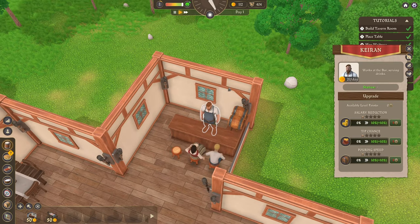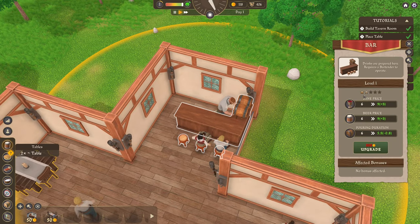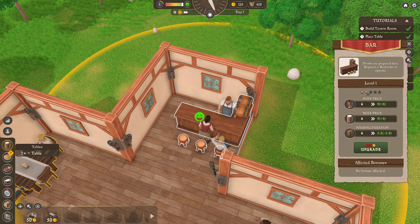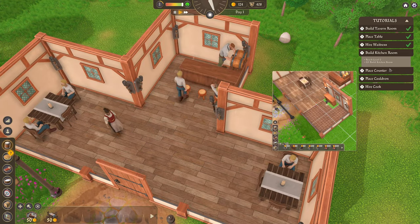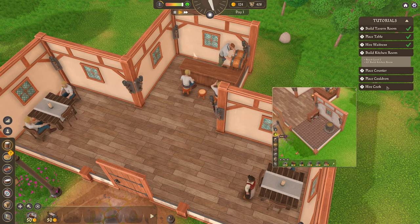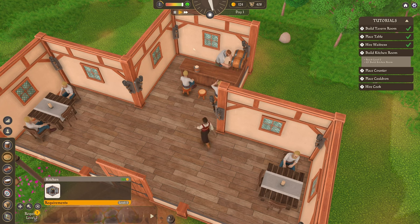So when do we reach level two? Is this all derived from the reputation? The second star is flashing, so I'm guessing that means we're sort of burning our way towards level two. Place a counter, place cauldron, hire a cook — plus after we build the kitchen room, I guess. We're not quite there yet.